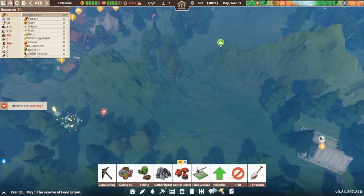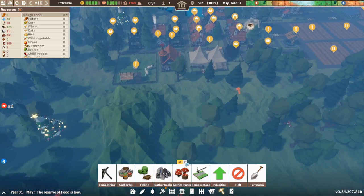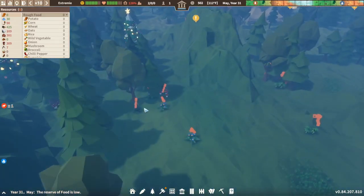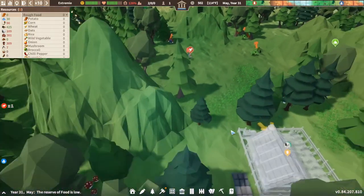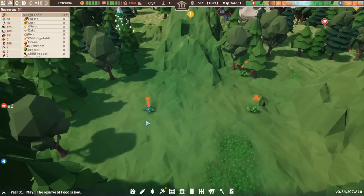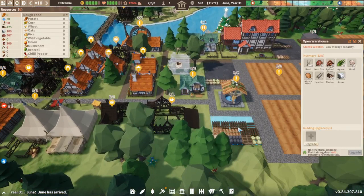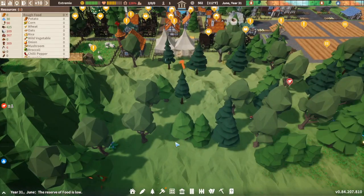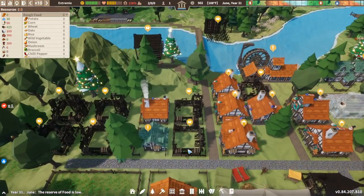Citizens are starving — that's the problem, it's the labour side. At the moment it will be alright because they will be able to live off the little plants they get. But the other immigrants are coming in and we haven't got any food ready for them. If we can get this built, then at least I can put some people in there and they can start eating. We've got loads of reed. While they're collecting plants, let's see what she does with these.